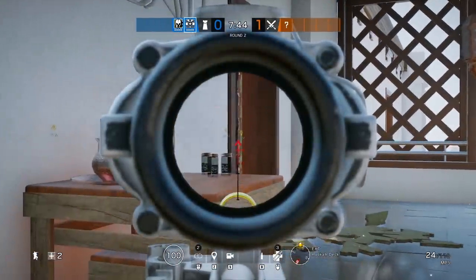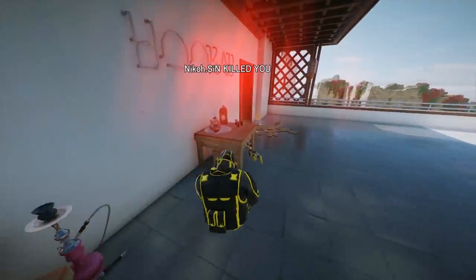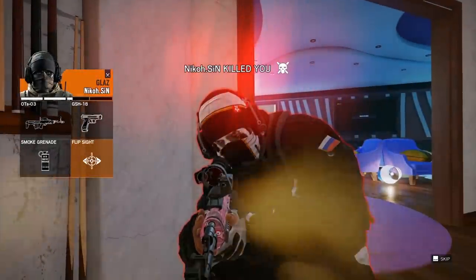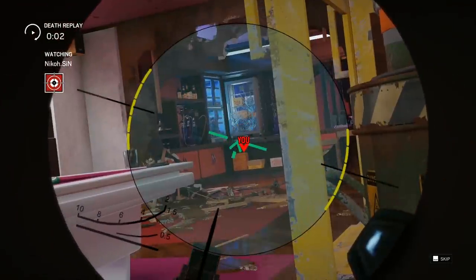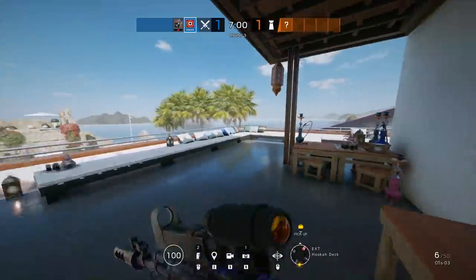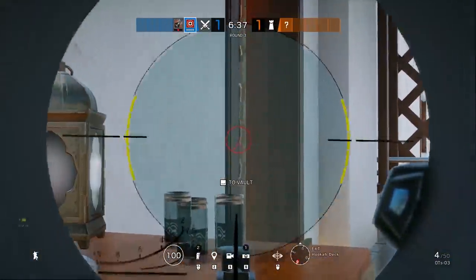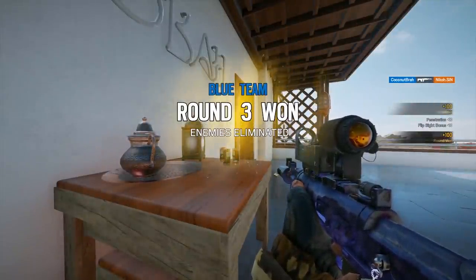If you're attacking you can run up on top of the balcony and pre-fire here to get wall bangs on the common anchor spot by the hatch. If you're defending you can get angles back out to the other side. One side note: you can shoot through the left side of the wall by the fridge but the bullets will only be able to go onto the doorway — though if you know someone has to push through, this is a good option for pre-firing.